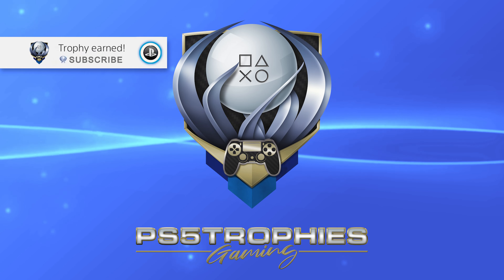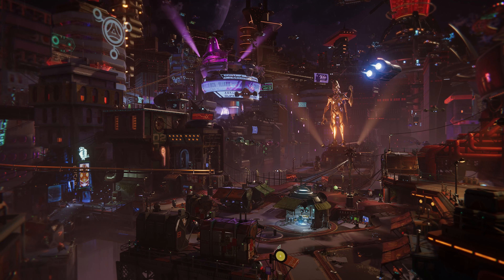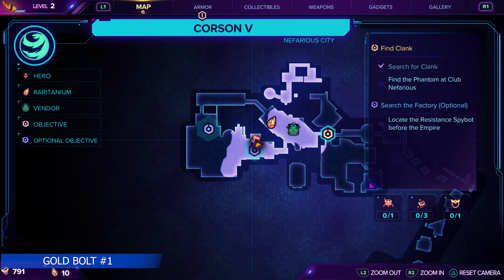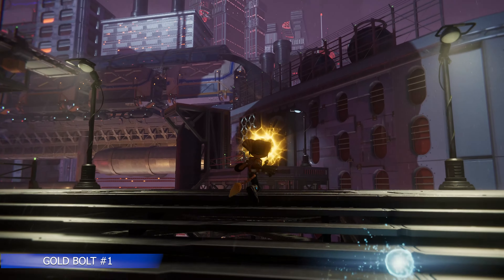Hey guys, in this video I'm going to show you all the collectibles in Ratchet and Clank Rift Apart. We're going to start here in the very first world, Corson V. A couple things you need to know: collectibles will automatically save when you pick them up. You don't need all the gold bolts, but you will need all of the bears, crystals, and spybots.